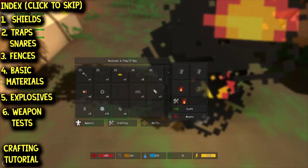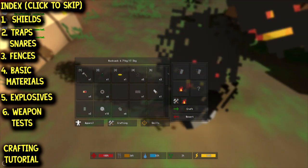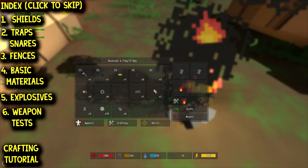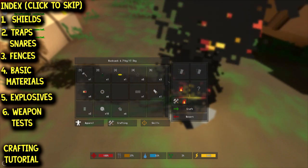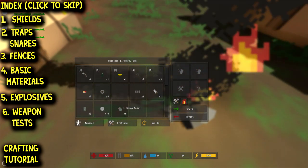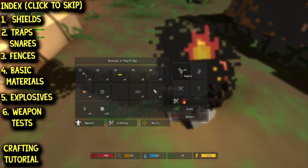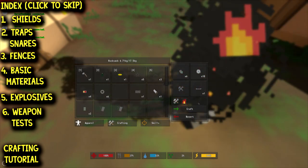We may have to go mine some stones because a lot of this stuff is rather expensive in terms of scrap. To make an electric trap you're going to need three scrap and two wire. We'll take the fire out of the crafting slot — three scrap, two wire — and there's your electric trap.